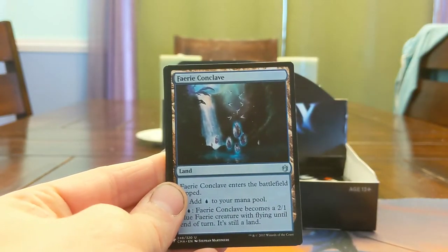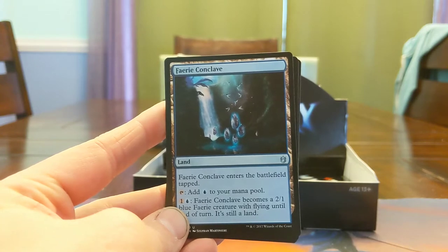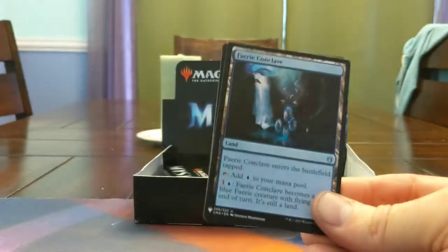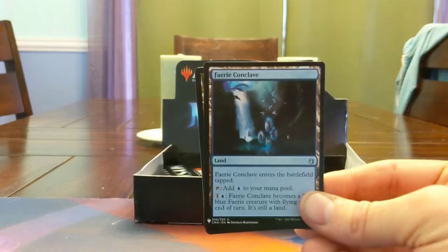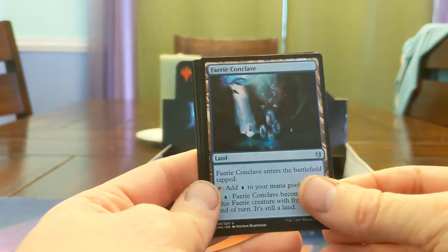We got Faerie Conclave — tap to add blue, pay one and a blue, make a 2/1 flyer. This is a cool little budget creature land. For a long time, if you wanted to play budget Modern blue-white control and couldn't afford your Celestial Colonnades, you could actually just get away with these sometimes.